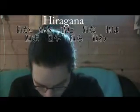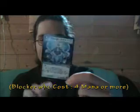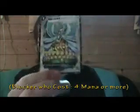Let's go back to this card. What does it say on it? It's a blocker — this creature can't attack at all. And it also says that if you summon a blocker with a cost of 4 or more, then you flip it. So you do this, and it becomes this creature here.